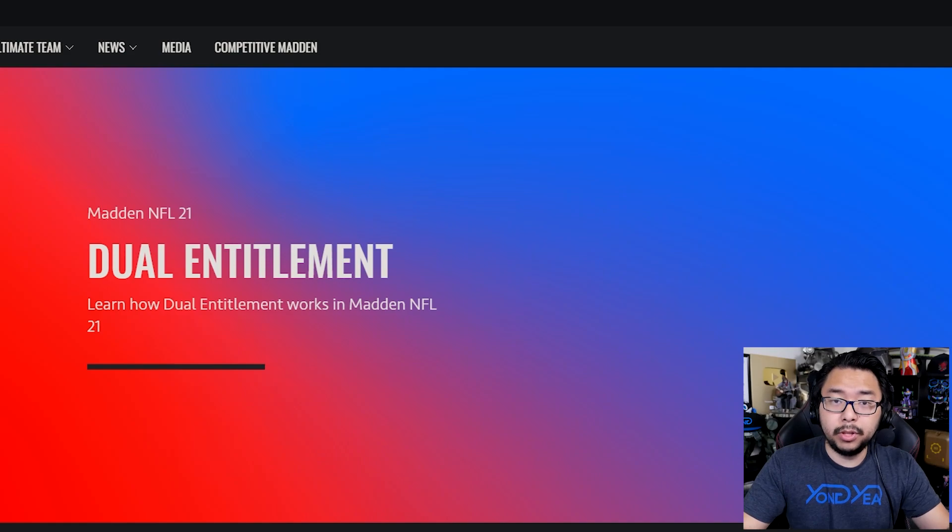They've just straight-up locked the accessibility of both PS4 and PS5 versions — this dual entitlement thing — behind more expensive editions. If you don't purchase those specific editions, you'll essentially have to buy the game again on PlayStation 5. And if the name 'dual entitlement' sounds familiar, it's because it's the exact same terminology coined and used by EA for their EA Sports titles like Madden NFL and FIFA. The scheme that Horizon Forbidden West is pulling — locking next-gen upgrades behind certain more expensive editions — is a scheme that both EA and 2K pulled.